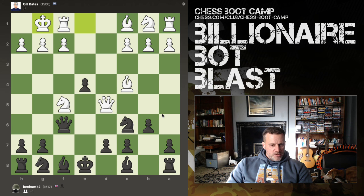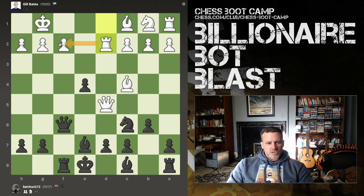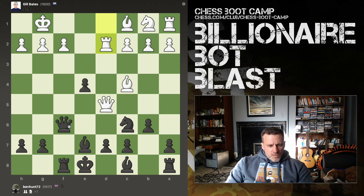Maybe queen for queen takes here, but I'm not liking this. That threatens to take the knight. Bishop takes now — queen can't come in there. With that, we've got queen takes here with check. Let's have a checkmate threat of our own. That rook is now tied to the defence of that pawn. Queen here, try and trade off the queens.